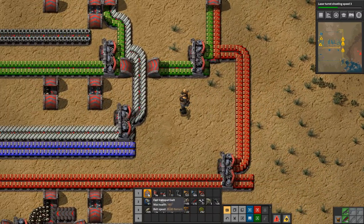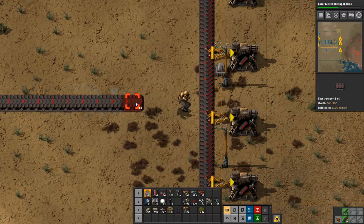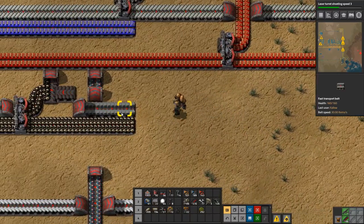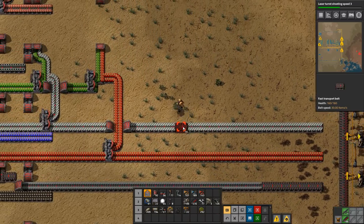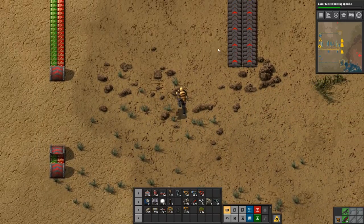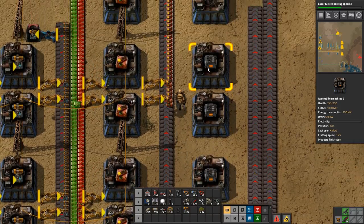Steel plate will go on its own, so let's go under and pull it out there. We need the red circuits there, and then we need stone brick. Red circuits and stone brick go on the same line, so let's have that come down here. Let's just check that I have everything right — there we go.